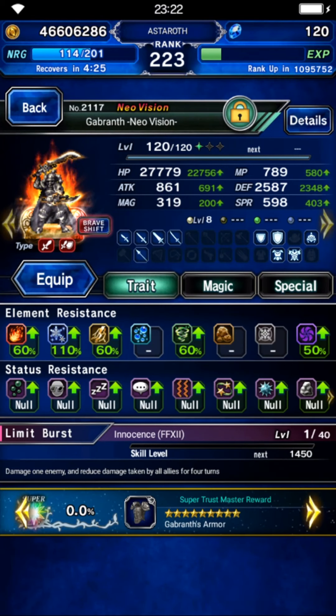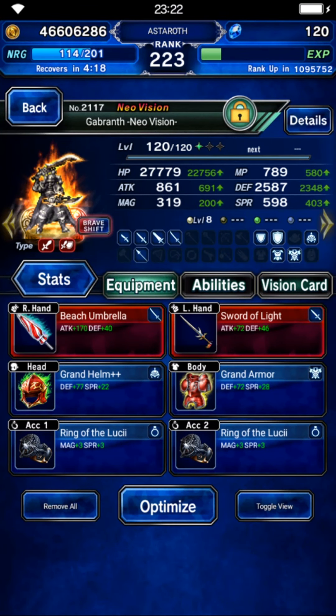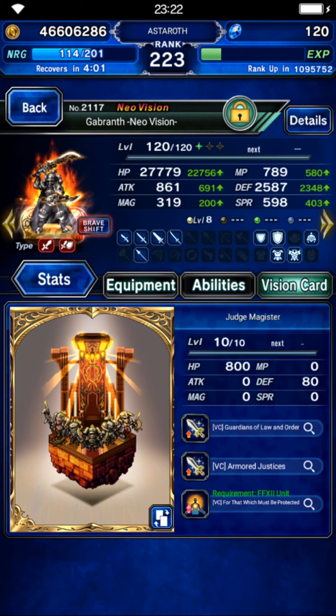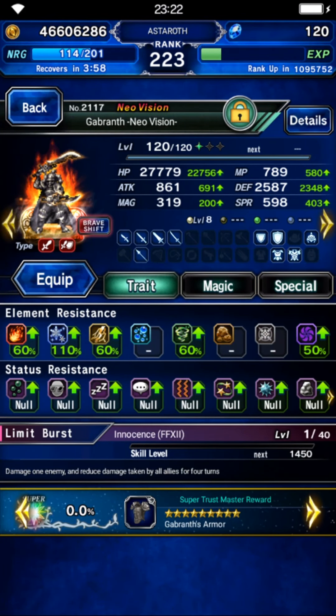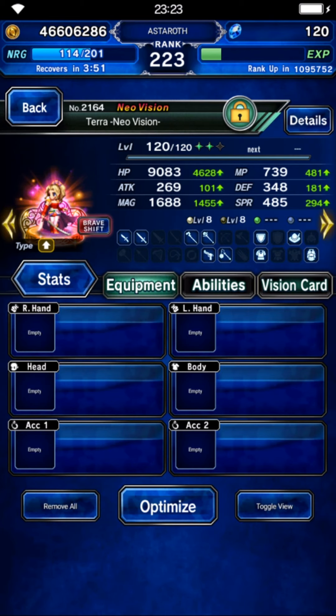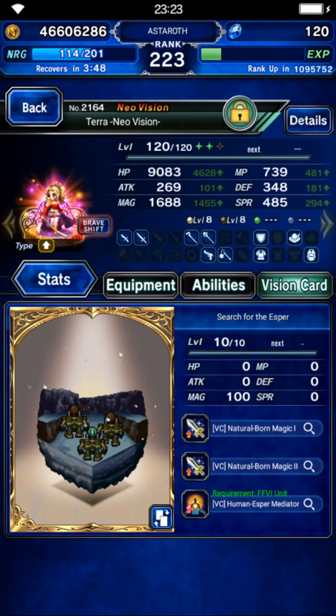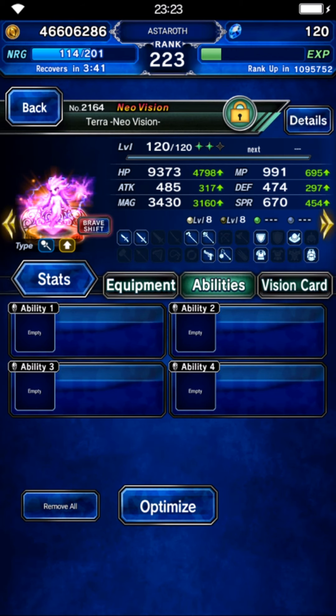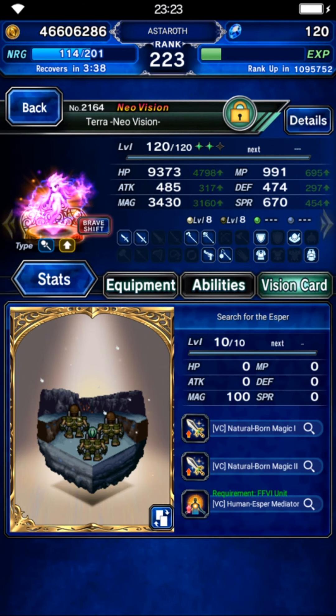Gabarn will be a physical cover tank. You don't need Gabarn specifically — you need someone able to use physical cover and build 100% evasion. Another thing you need on the physical cover tank is Confuse resistance, though I'm not really sure if this is a threshold attack or a normal attack. Terra will be the solo damage dealer here, using her limit burst for burst damage. I equip her with her STMR — that's all she needs to be a solo damage dealer without hitting the chain cap.